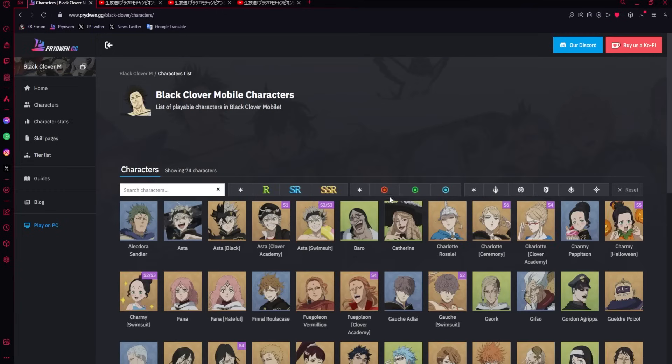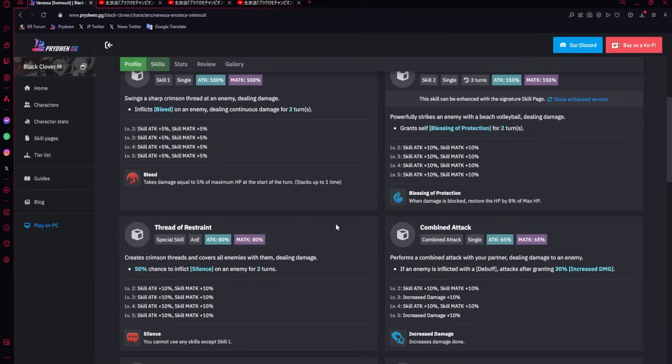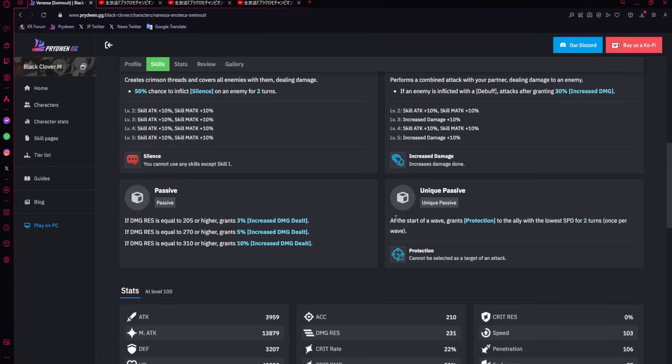Let's go over her kit. I'm just gonna talk about the main part of her kit and then everything else very quickly. At the start of the wave, she grants protection to the ally with the lowest speed for 2 turns, once per wave. What does protection do? You cannot select a target for an attack - obviously if they're hit by an AoE that's different - but this means you just cannot target the person with protection at all.